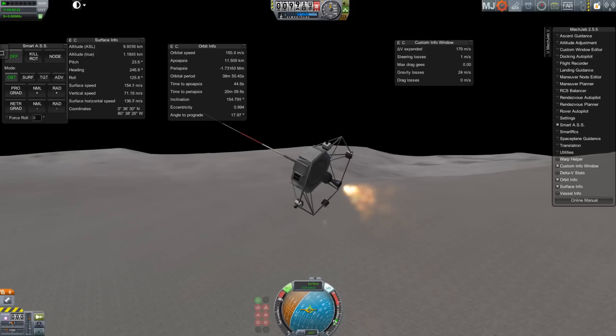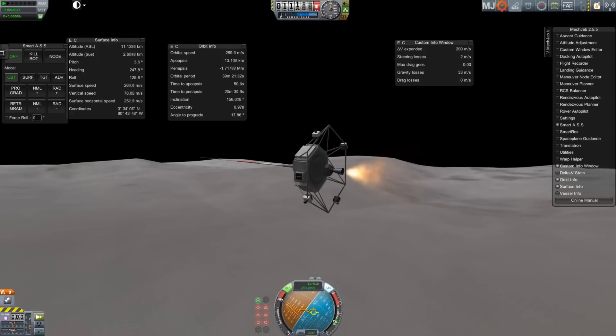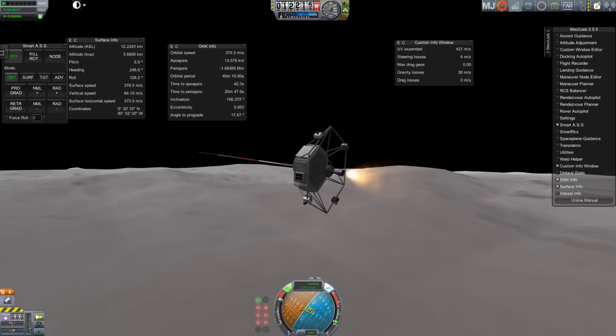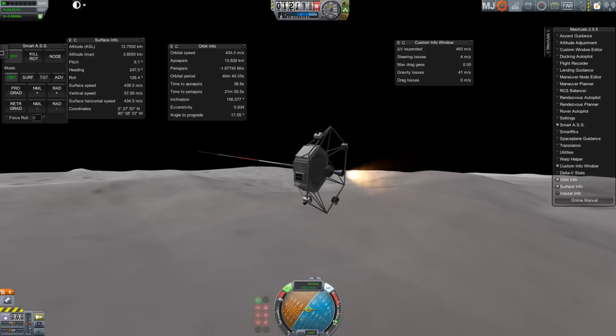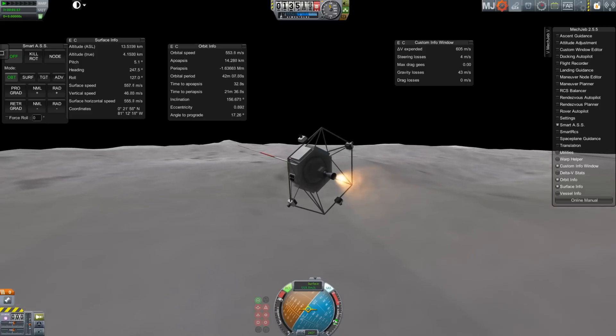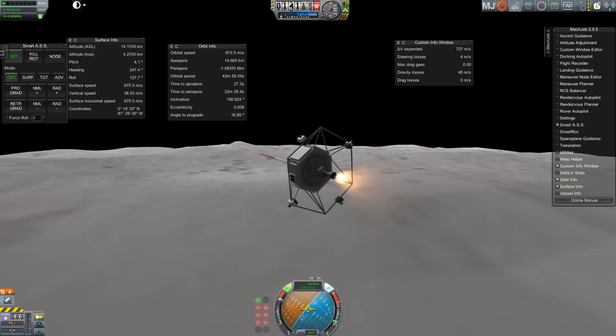I'd already actually done the math on paper just to be sure, but what we're doing here is we're lifting off from the surface of the moon and going into orbit. We have a custom info window that is actually calculating the gravity losses — that is, the amount of delta V lost because I'm fighting against the lunar gravity.